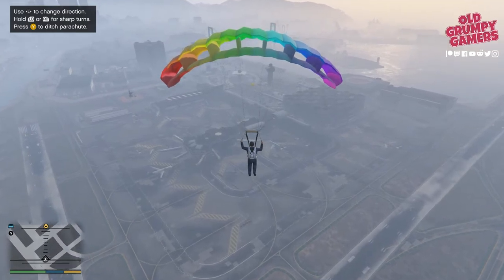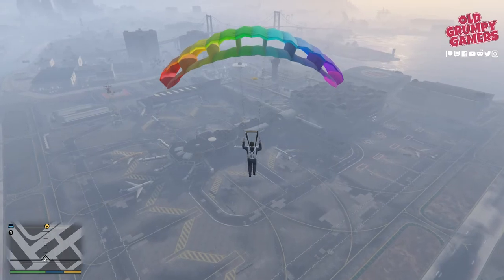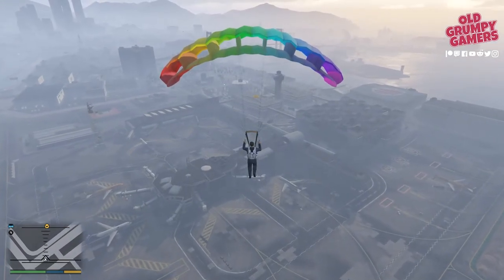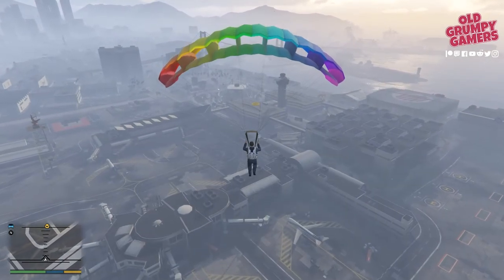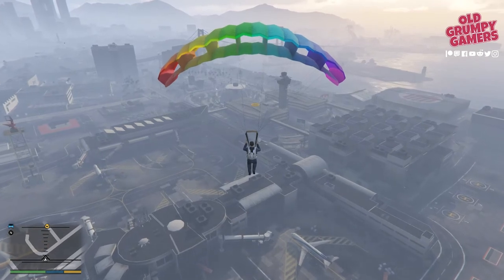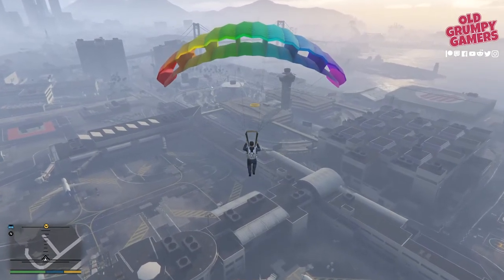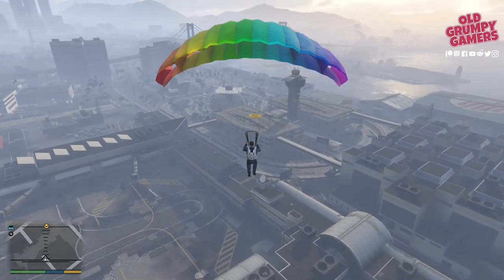It really is a case of just lining yourself up. The way I tend to do this is I try to keep the marker about halfway between the top of the parachute and Michael, and that tends to get me pretty close to the mark. Then we just make some adjustments a bit later by slowing down.